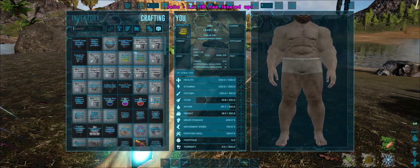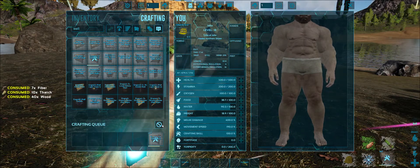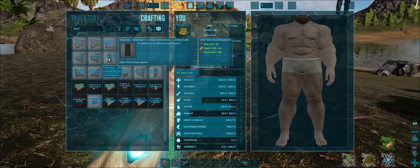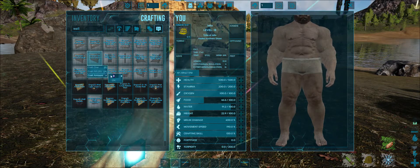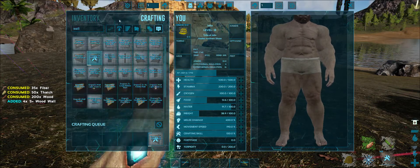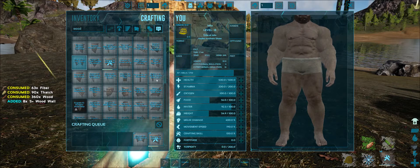For crafting we're going to need about 17 S-plus wood walls. I'll just make 16 more of these — we'll deal with the rest a little later. We're also going to need S-plus double doors and S-plus double door frames.